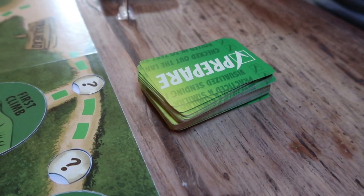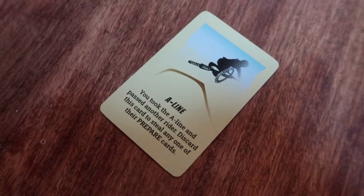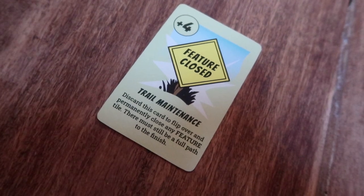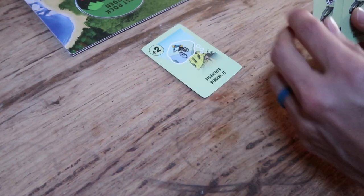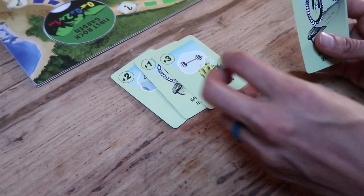If you choose to prepare, you'll draw a prepare card from the draw pile. There are three types of cards: cards with points, cards that are special, and cards with both. Cards with both can only be used for either the points or the special action, not both. You can play special cards at any point during your turn, and doing so does not count as an action. You cannot gift, trade, or discard prepare cards unless you use them for their special ability or for sending or crash recovery.